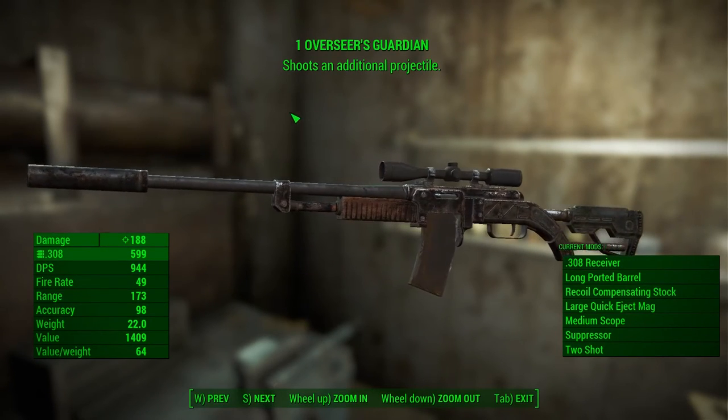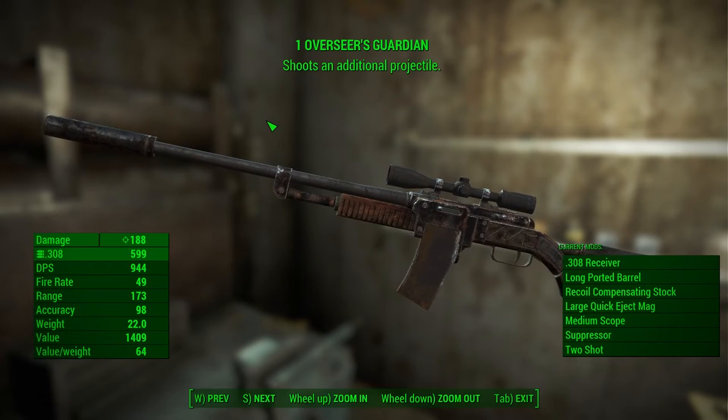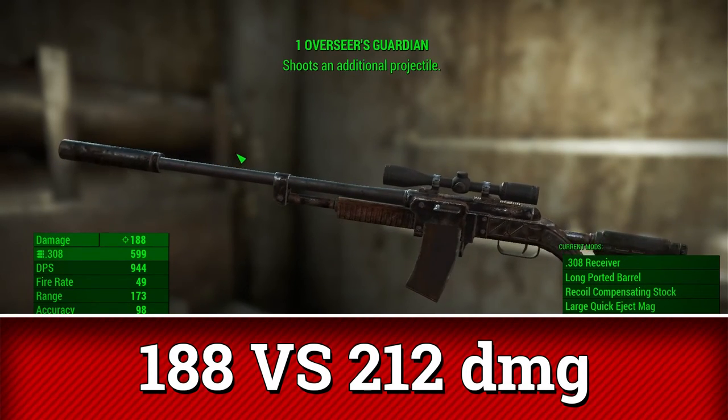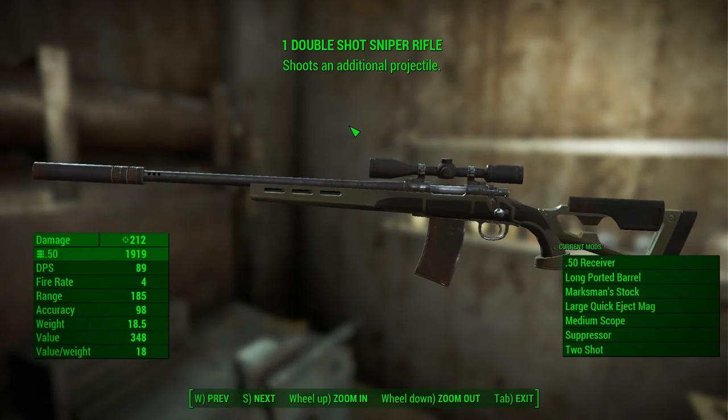The thing about this weapon is, you have to look beyond the damage per shot to understand how good it really is. A maxed out Guardian Overseer has a damage per shot of 188, while a maxed out Sniper Hunting Rifle has 212.